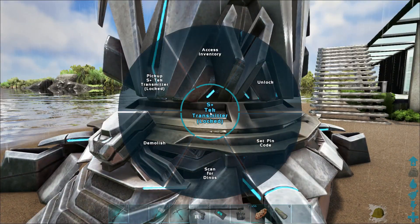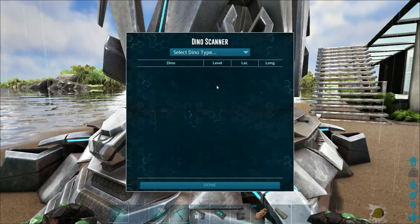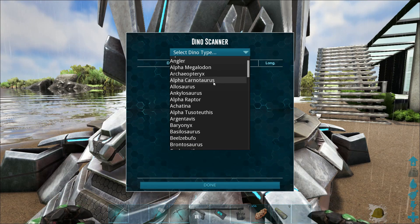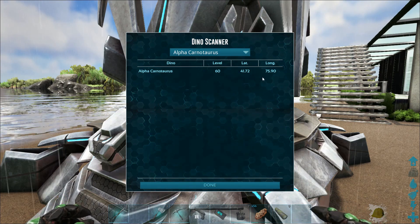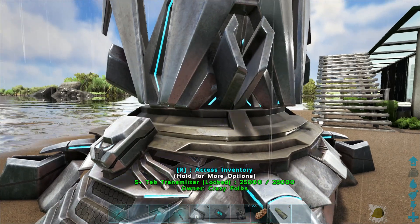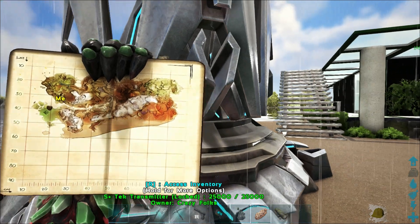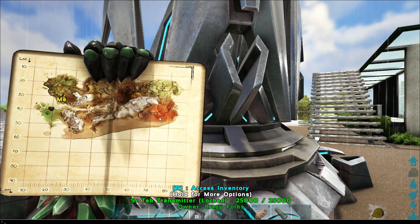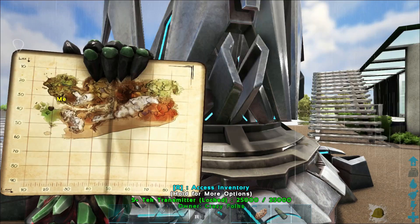How does this thing work? Hold down — scan for dinos. Dino type — where are the Alpha Carnos? There is one Alpha Carno at 41 72, 75.9. Oh, that's how it works. So basically 42, 76 — it's telling me if I go a little south of here and way over to the east, I can find an Alpha Carno around here. That's awesome — and it tells you the level too.